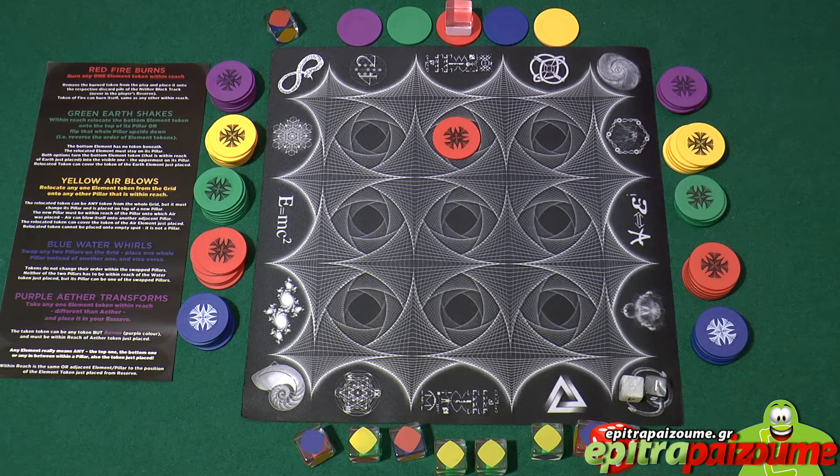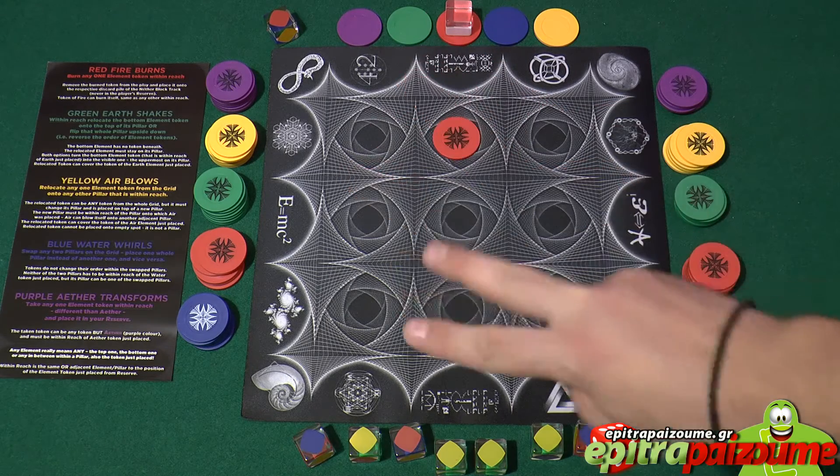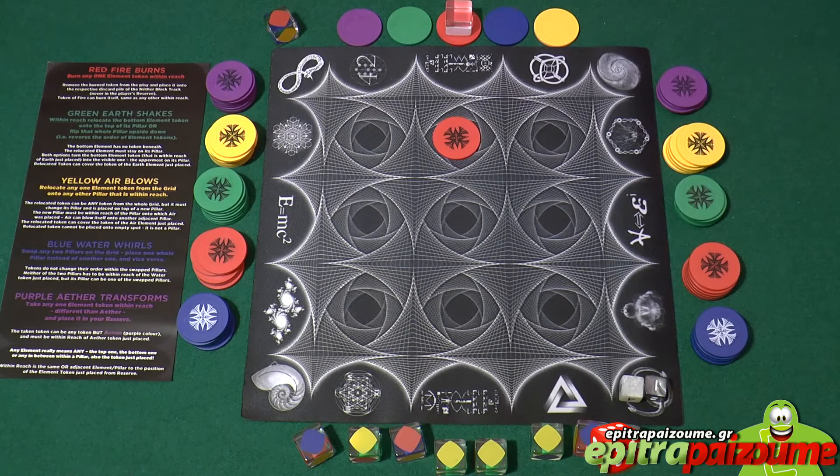From the second and any following turn, the player may perform any of the following actions. You have three possibilities, and the first action — place one token — must always be performed twice, meaning you always place two tokens on your turn. The first thing you can do is place one token of any unblocked element from your own reserve onto any spot on the grid, or onto an existing pillar. The placed token goes on top and becomes the visible color. There are no restrictions on token placement as long as it is on the top level of any pillar. The height of the pillar has no limit.